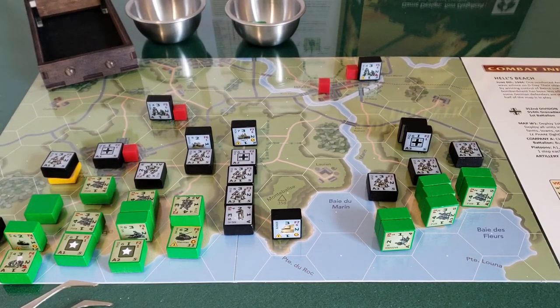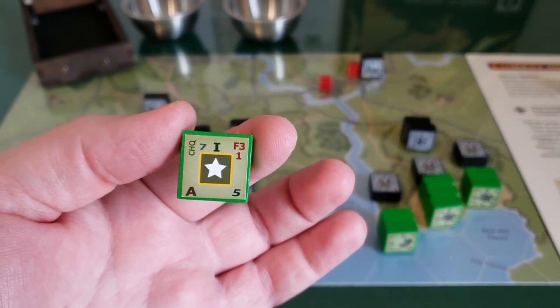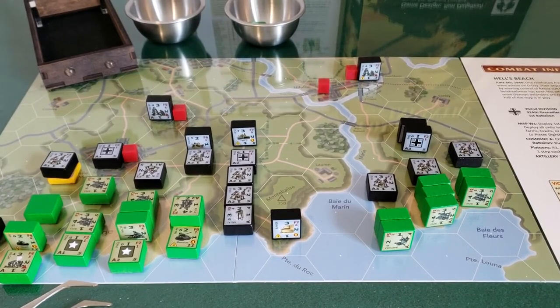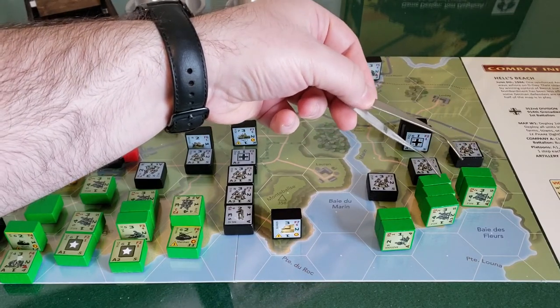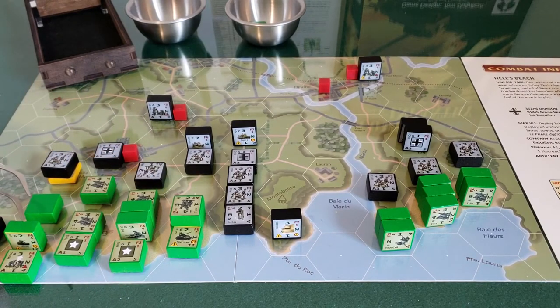American third player turn — we draw company. Company headquarters can activate any three units that haven't been activated yet, anywhere on the board. Looking around, units that are face up or face down have already been activated. Third platoon will be able to activate all their rifle squads plus one additional, but there are still extra units. We have a Steward and a bazooka available. The Germans have one artillery off-map, but the Americans don't have off-map assets yet. Let's place the company headquarters here.